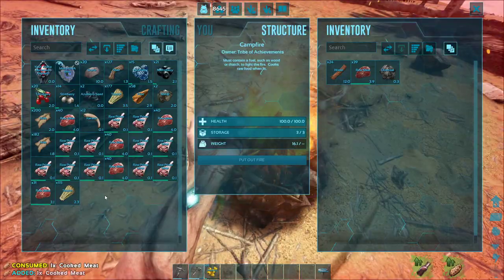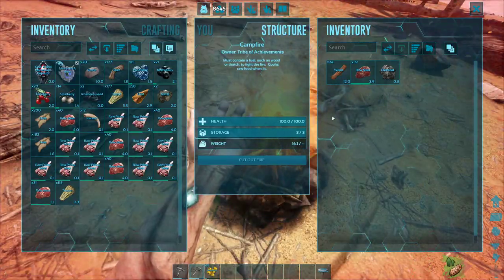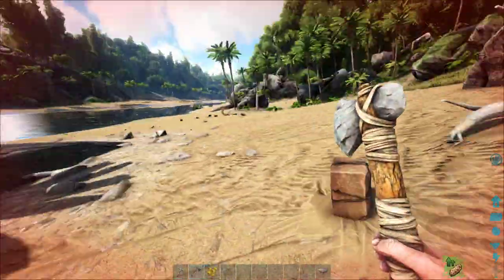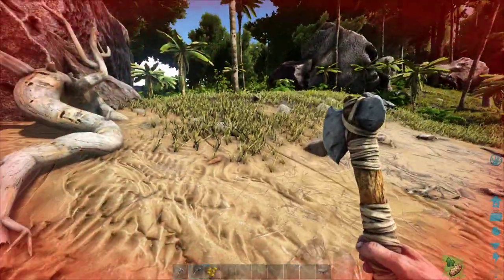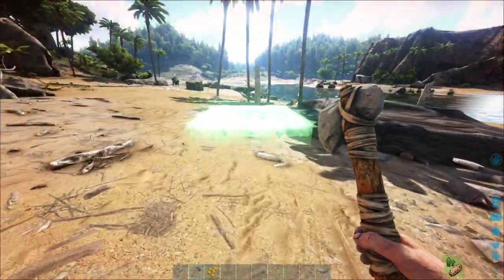Pull the cooked meat out and eat it with E to heal up a little bit. You might hear my low health sound. I'm going to go ahead and start building the little hut.